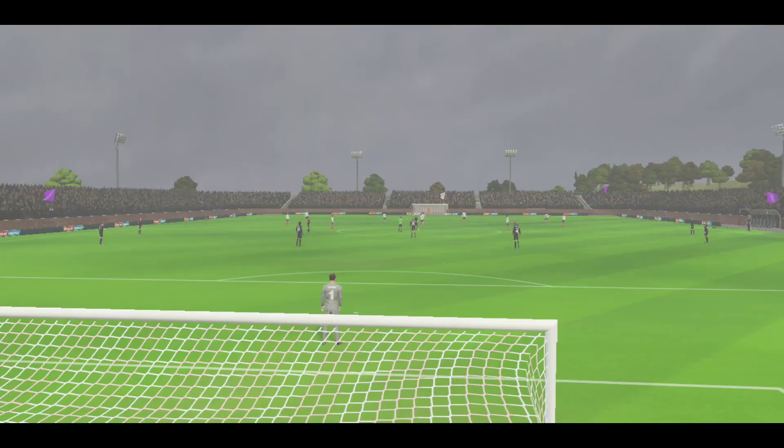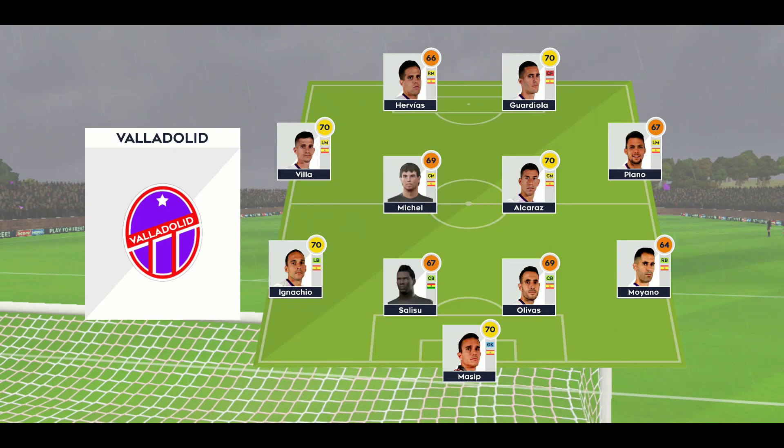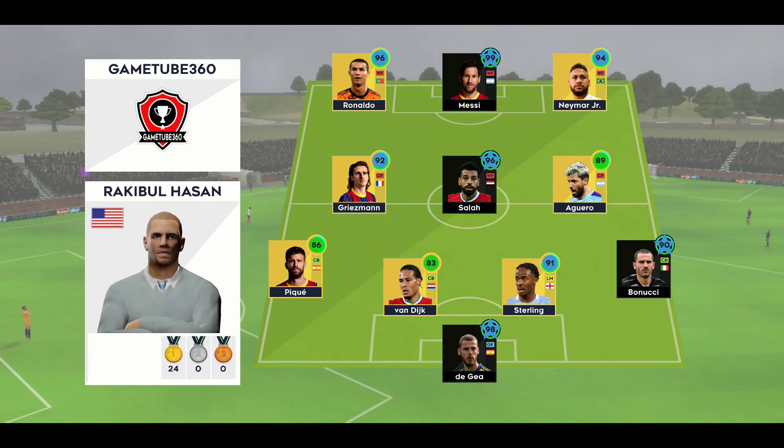There's a big cup tie atmosphere for this game. I've just been handed the team sheets — let's see how they'll line up. The team are lining up in a 4-4-2 formation. And this is the selection for the away side.